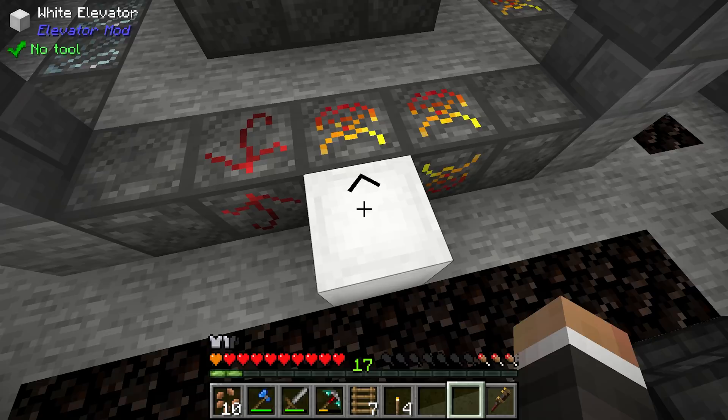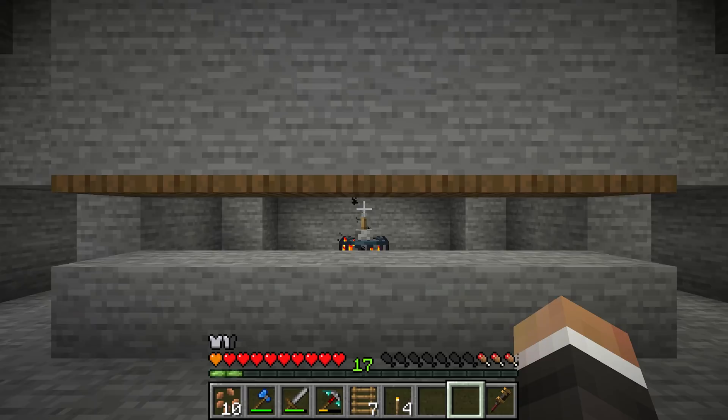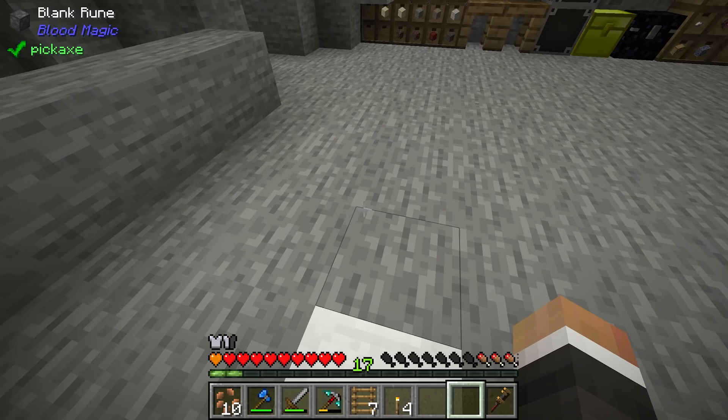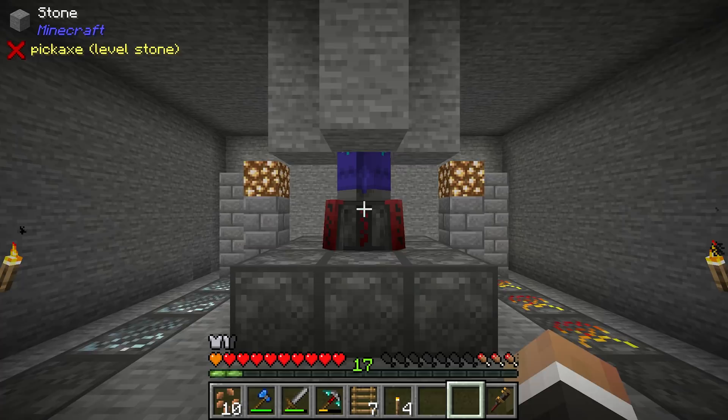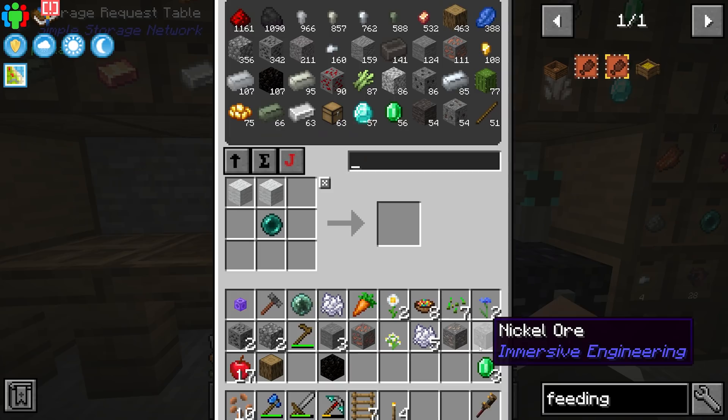Right now going down the elevator you face whatever direction you're currently facing. But if you right-click, click 'directional,' and change the facing — for example, if we're currently going west and change it to south — now whenever we come down it always points me at the blood altar no matter which way I was facing. I'll do the same thing upstairs but point it towards my crafting terminal, since most of the time going up we'll want to head to the crafting terminal.